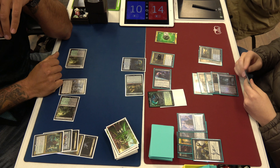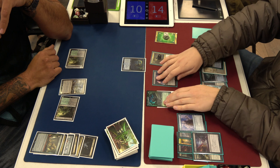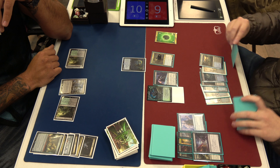Nighthawk Scavenger — the next Tarmogoyf. I think about blocking and I just Heartless Act it. I think I just hate the Questing Beast... it becomes a 4/4 when you get it. Yeah, it's pretty good.